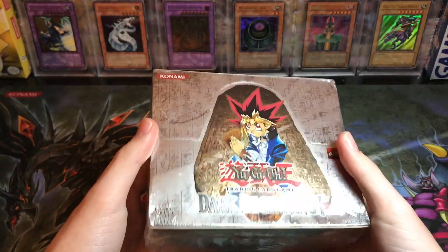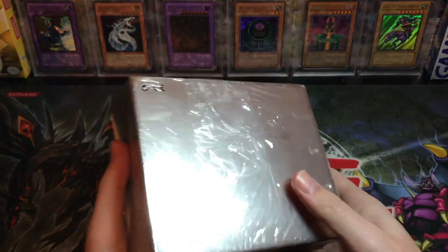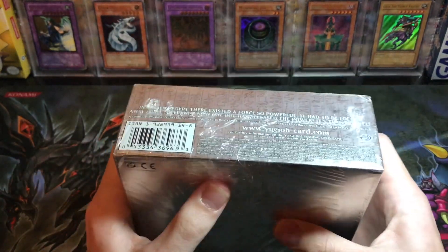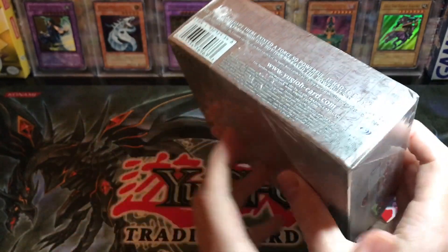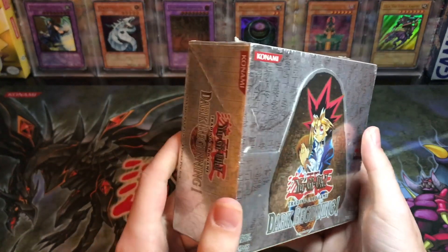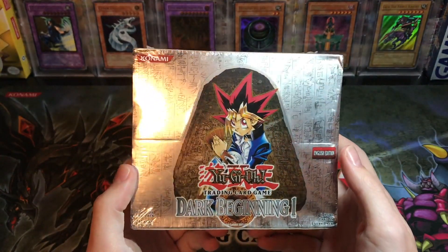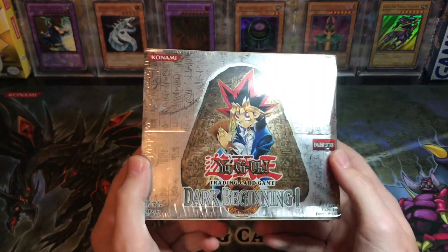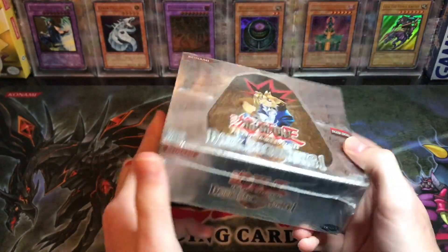We got a Dark Beginnings 1 booster box. It's got this big flap back here, which I think is normal for these, which is pretty weird. We got Yugi Muto on the front — this is little Yugi, not the Pharaoh. This is Yugi Muto on the front of this booster box. This is Dark Beginnings 1.